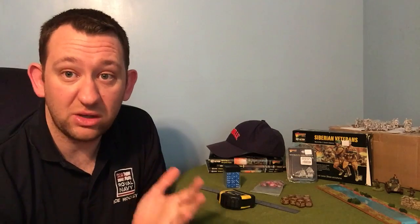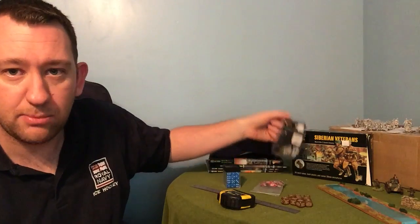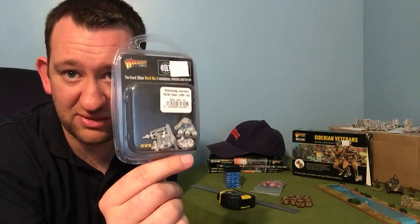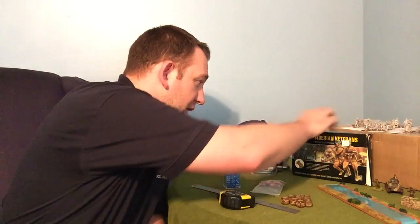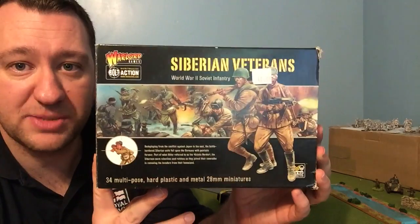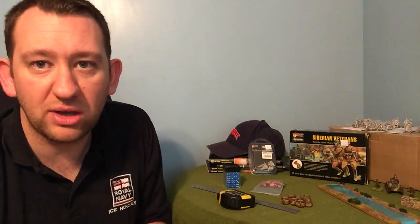Obviously the last thing you need is some figures, and we'll have a look at those in another episode. Figures come in all sorts of different shapes and sizes. You can buy individual blister packs — a nice bit of plastic packaging; this one has a machine gun team in it, but you can get squads in these. The other way is getting a box set, which has a larger number of figures and is more expensive. These are plastic Russians, but you can also get box sets with metal figures. I'll cover all that in the figure episode.